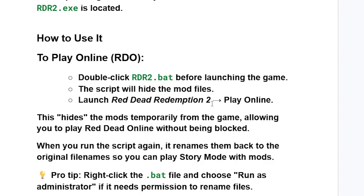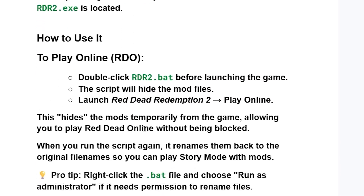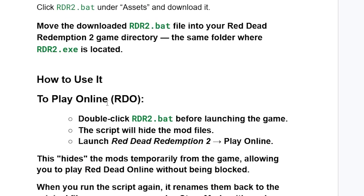To play Red Dead Online without issues, double-click the rdr2.bat file before launching the game. The script will hide your mod files temporarily. Then launch Red Dead Redemption 2 and select Play Online. When you run the script again, it will rename the mod files back to their original names so you can play Story Mode with mods. It simply toggles the visibility of mod files.